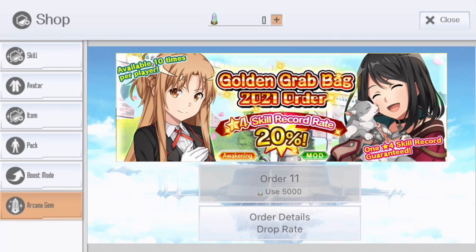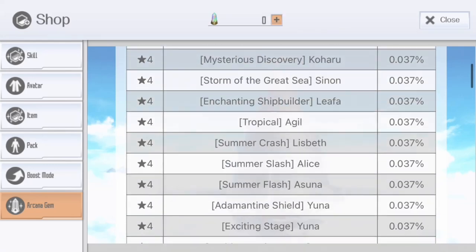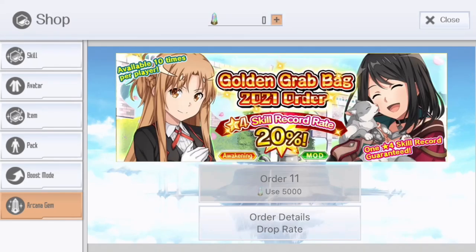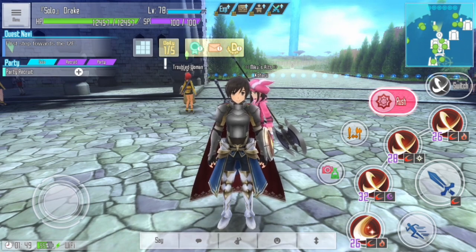It's kind of expensive, so I'd rather save arcana gems for something else. We also know there will be more Golden Grab Bags coming soon, and those will have even more of the latest skills. Also kind of weird that they reduced the rate to 20% — the first Golden Grab was 22%, January was 25%, and now it's 20%. Anyway, you should probably skip this banner. Hopefully you enjoyed this video — if you do pull, good luck — and I'll see you on the next one. Take care, peace!